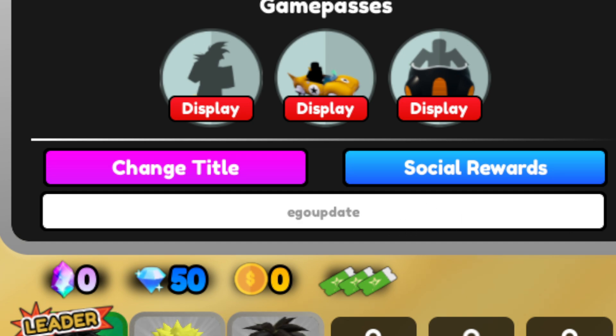The second-to-last code is 'ego update'. This gives you 220 stardust and 9,000 gems. It requires five minutes of playtime and being level 50 in the game.